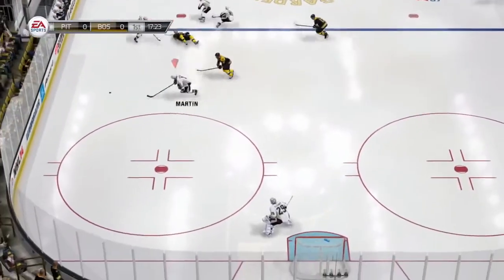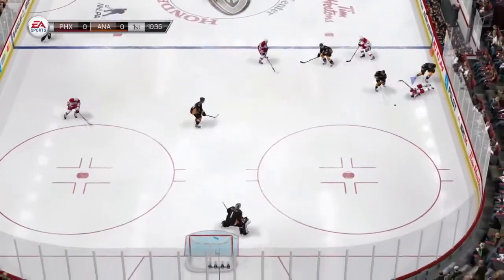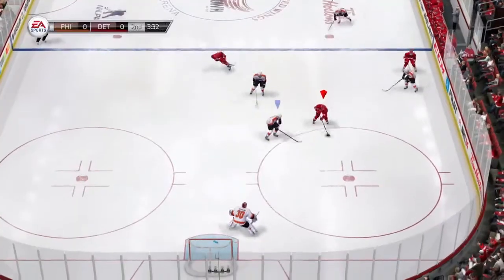Lastly, when receiving a hit, players react according to where and how they are hit, allowing for anything from glancing blows and small bumps to massive highlight reel hits.